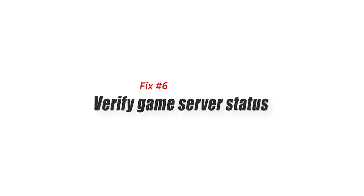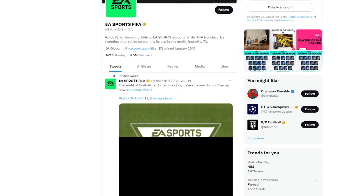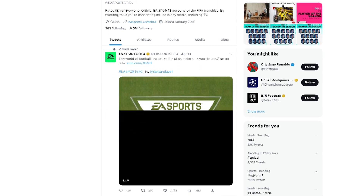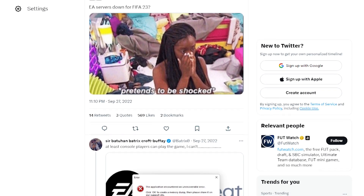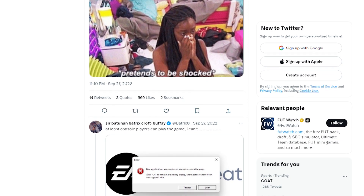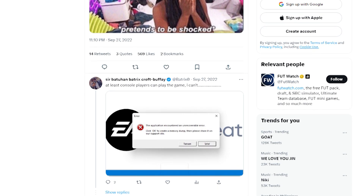Fix 6: Verify game server status. Use online resources or official EA Sports channels to check the status of FIFA 23 servers. Sometimes server outages or issues on the game's end can prevent players from connecting. If the servers are experiencing problems, you'll have to wait until the game developers resolve the issue.